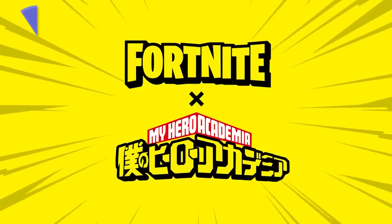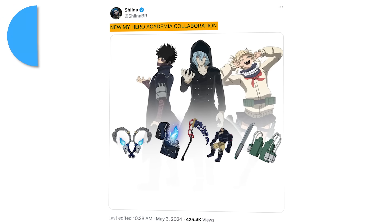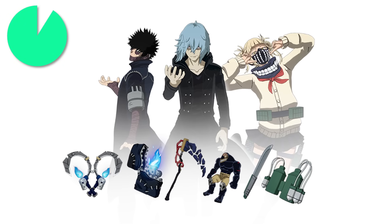Another animated collab is a new set of My Hero Academia cosmetics bringing three new skins. It was leaked a while ago that we'd be getting another wave to the collab bringing villains which fans of the show will definitely recognize. They're all encrypted, but we do have an image of what they look like and they don't disappoint.